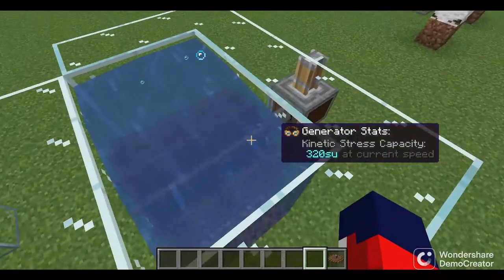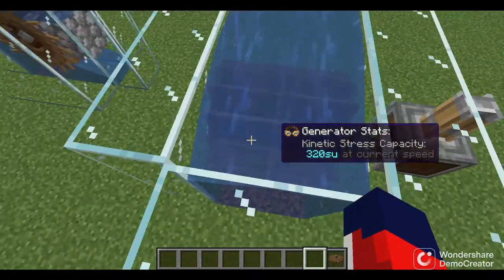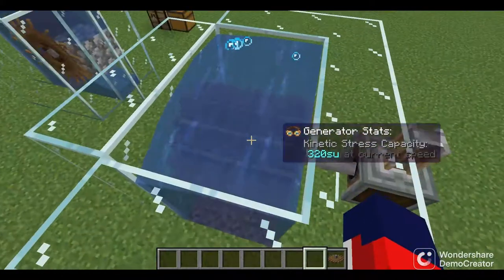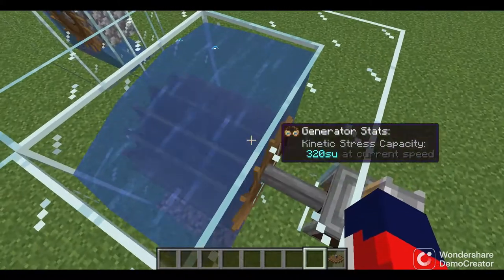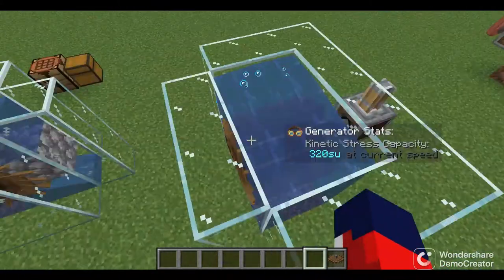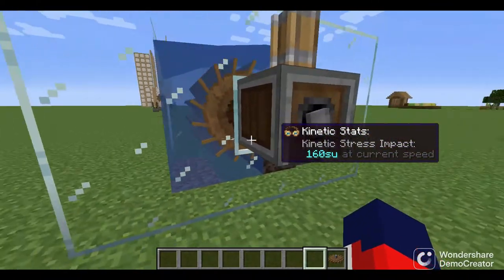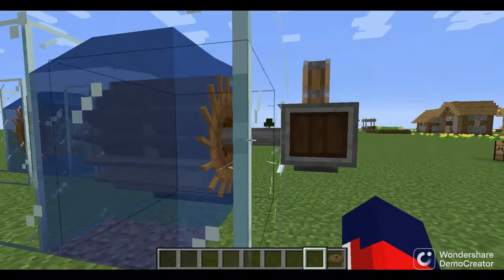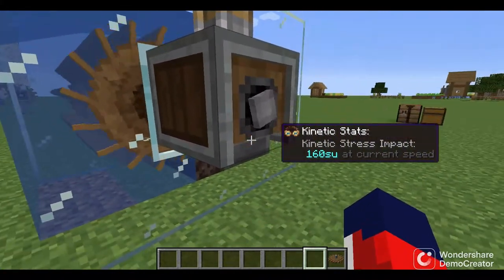Another thing to note is that using two water wheels actually adds up stress units and makes them rotate faster. If this is the main water wheel and you add another water wheel next to it, the assembly becomes faster and has more stress units. This mechanical press here is being powered by the water wheel — the wheel rotates the shaft and the press becomes active.